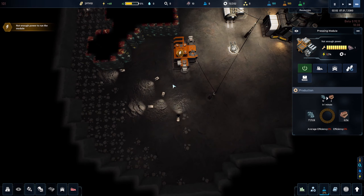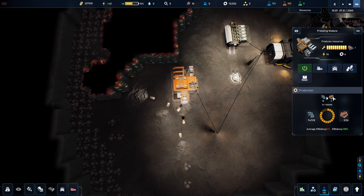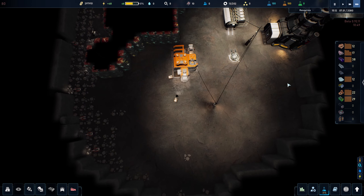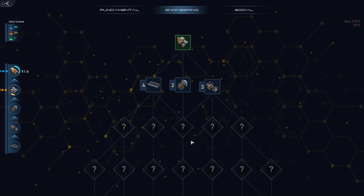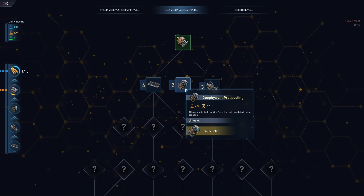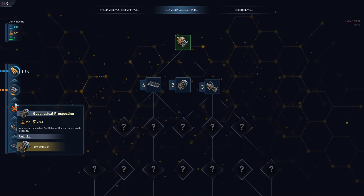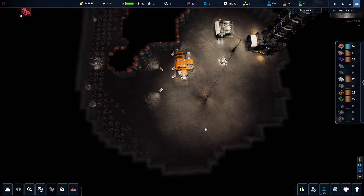The drones will start feeding as much regolith into the processing module as they can. This will then start processing the regolith into smart concrete blocks, so at least we have a little bit of production going on. In order to get more we're going to need the geophysical prospecting building, so I'm going to prioritize that over everything else — I need to know where the rest of my resources are.